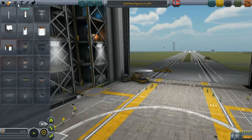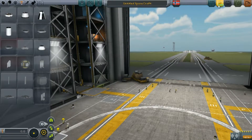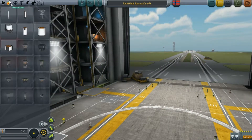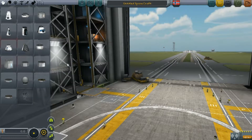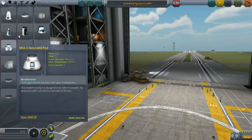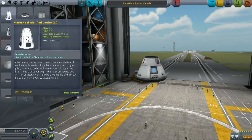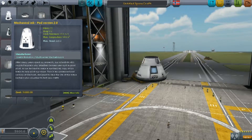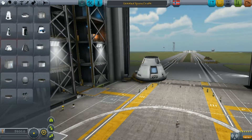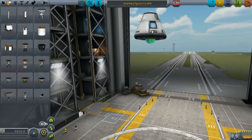You're supposed to build rockets and fly to the moon and stuff like that. I'm gonna build a ship which I already built before. This part is not part of the base game — it's from a mod called MackJeb, not Jeb.